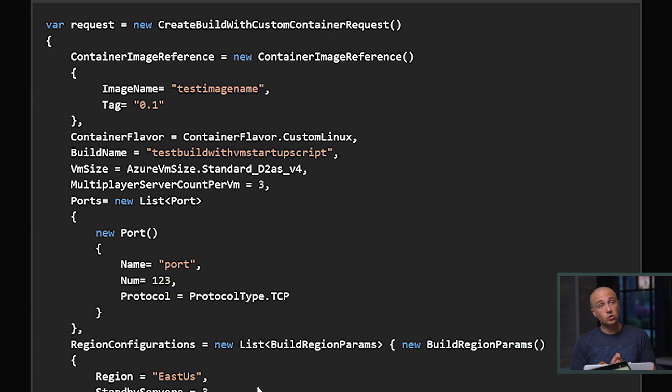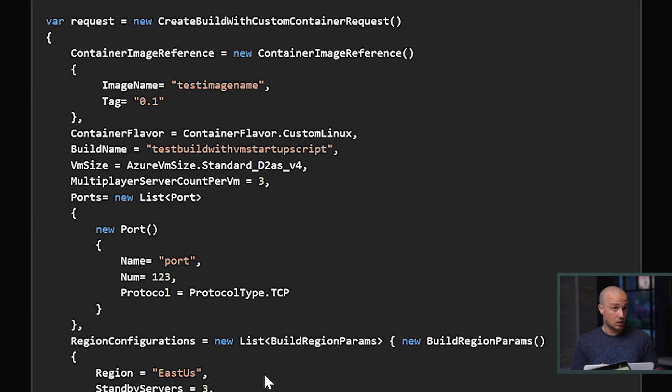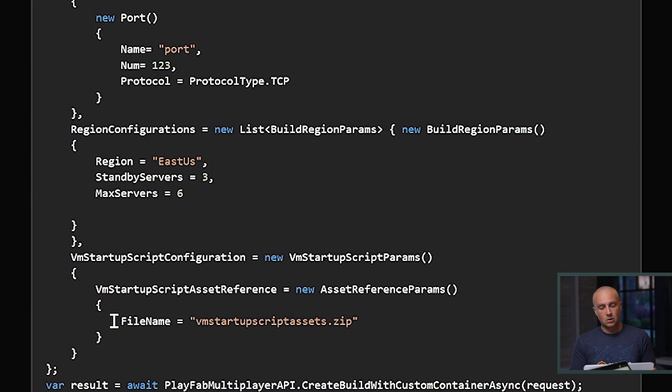So how do I start using this feature and are there any requirements? Let me walk you through our documentation. The feature is currently in preview, so it's only available through our APIs for the time being. We have the create build APIs which allow you to create a Linux or Windows build. Here we're going to show a sample on the create build with custom container API — it creates a Linux build — with parameters like the container image, the type of VM, the ports, and the regions. The key part is where you reference a zip file which you have already uploaded to PlayFab. This zip file must contain a specially named file depending on the operating system you run.